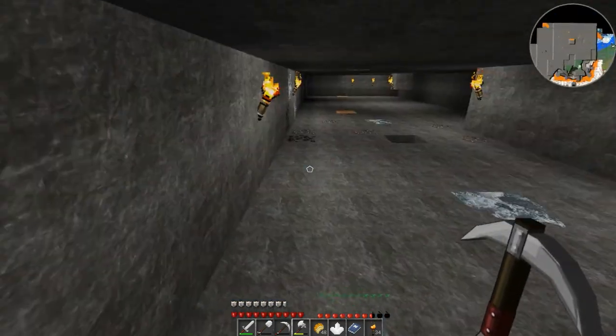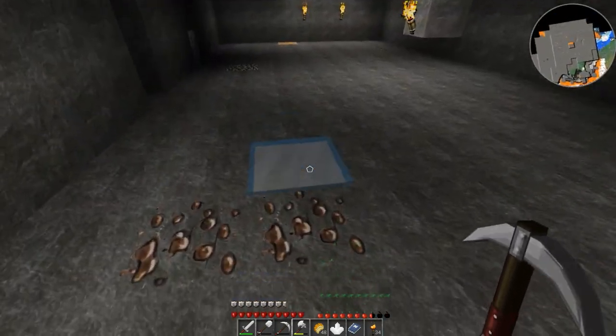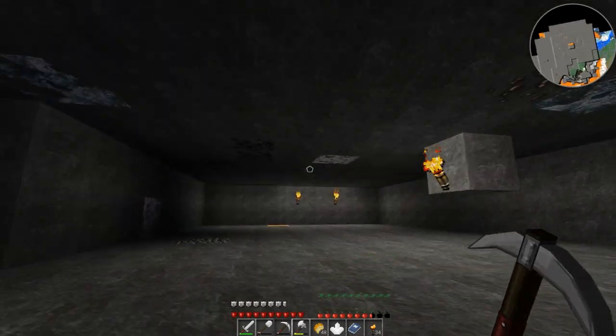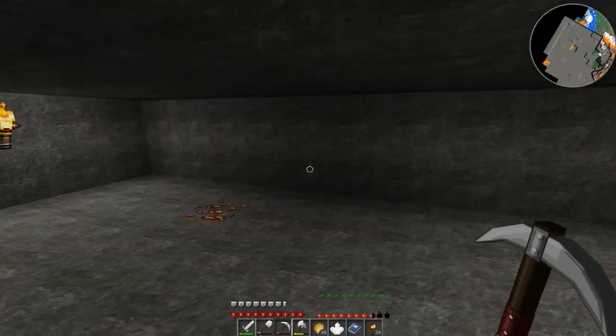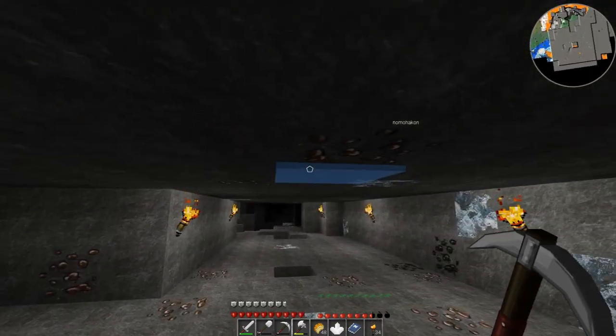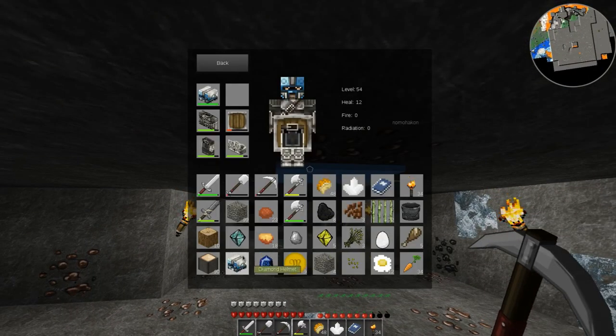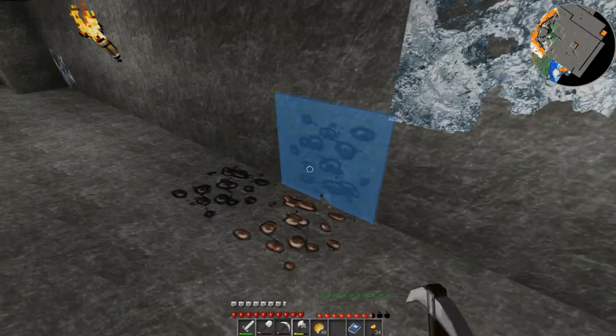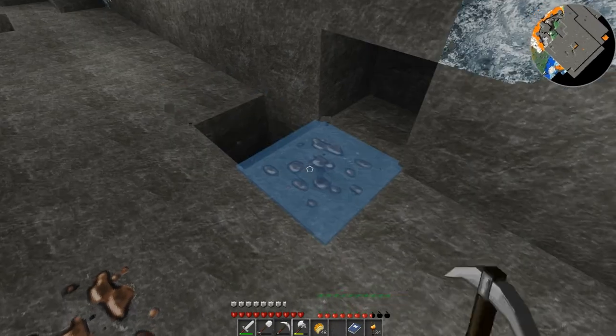Looks like I can get somewhat out of there. Sand. And I think my inventory is full - it is. What can I throw out? I don't need the tin and I don't need the cords. Both of those are useless in my books.